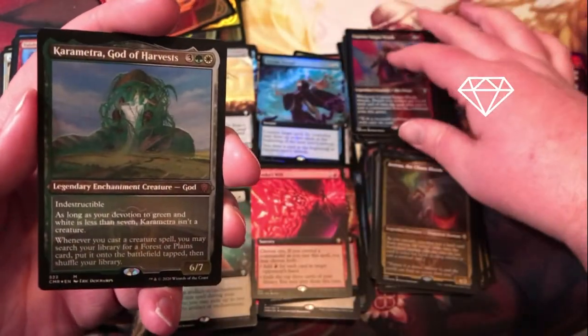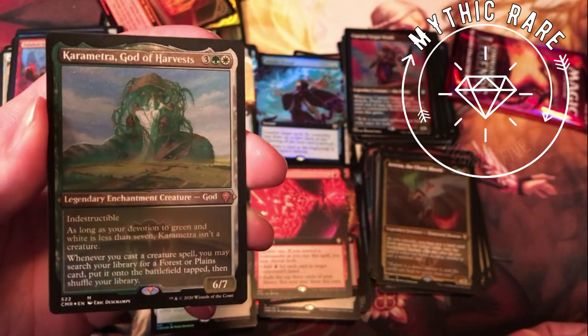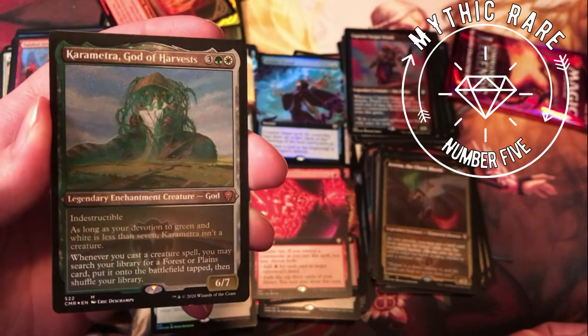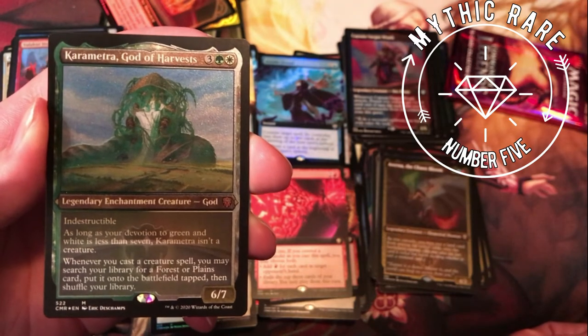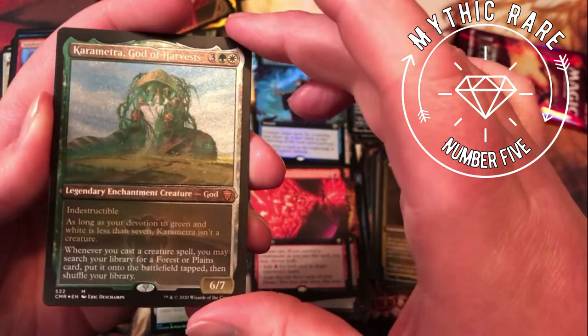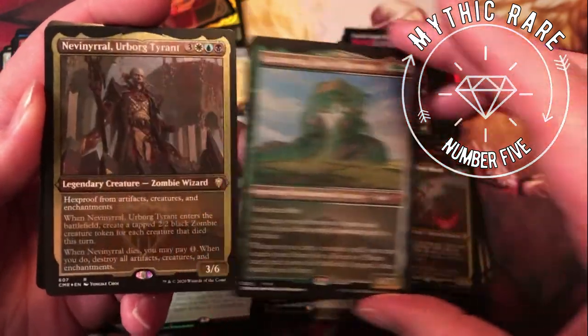Then we got Karametra, God of Harvests — regenerate, green-white for a 6/7 legendary enchantment creature god. Indestructible; as long as your devotion to green and white is less than seven, it isn't a creature. Whenever you cast a creature, you may search your library for a Forest or Plains, put it onto the battlefield tapped, then shuffle. Very cool card — gods are always fun from Theros.